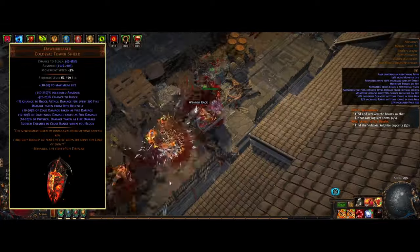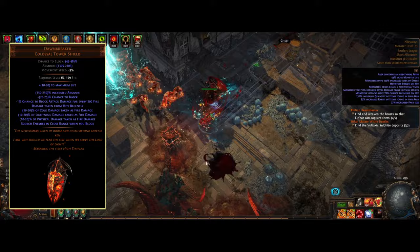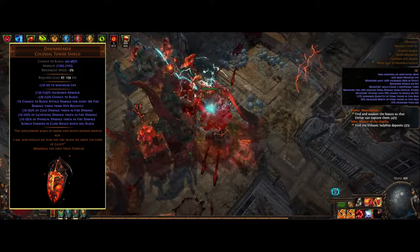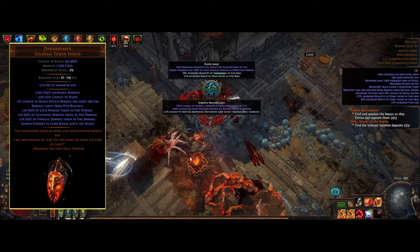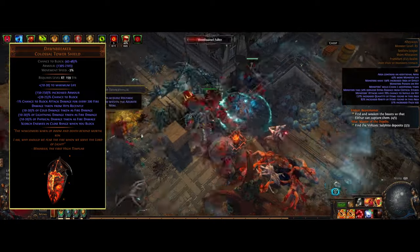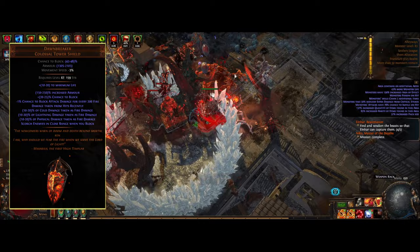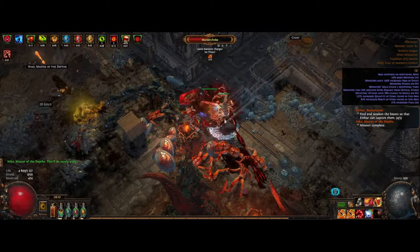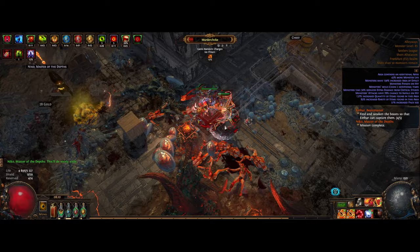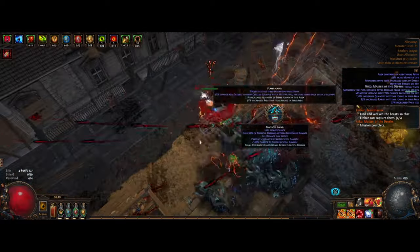Dawnbreaker is something I've been using since level 67, and it provides over 2k armor for only one chaos. This is just insane value. We also get some extra physical mitigation — up to 20% of physical damage taken as fire — which is really helpful. That's basically the only unique we're currently using, but it's not really needed. It's just a very cheap one that you can get your hands on early on.